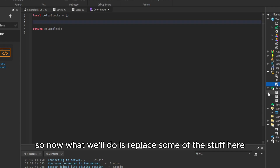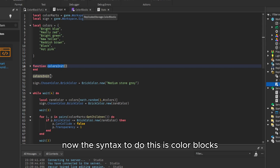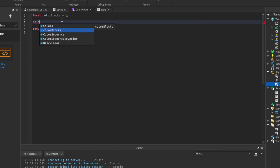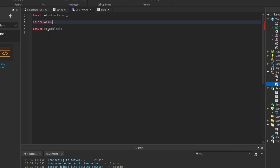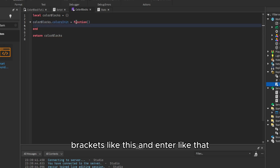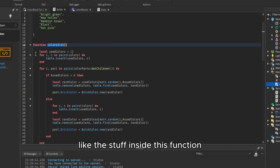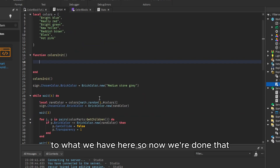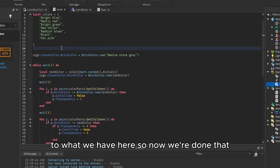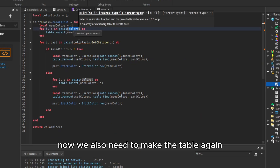Now we'll replace some of the stuff here. First is the colorsInit function. The syntax to do this is ColorBlocks, then we name the function - let's name it the same thing: colorsInit. We'll set this to a function with brackets like this. So now we've made a function inside this module. All we're going to do is copy the code inside this function - basically we made a function identical to what we have in the original script. Now we can call this from external scripts.